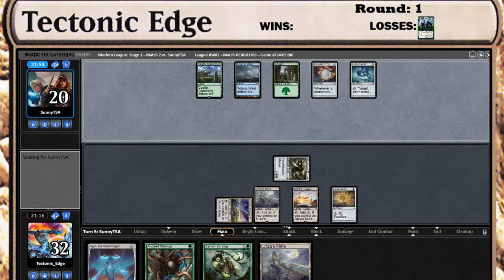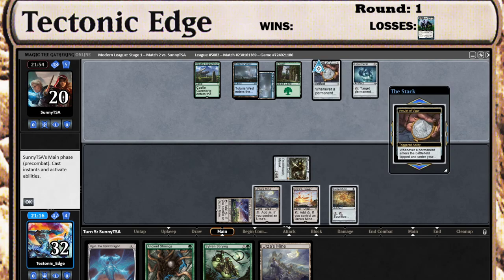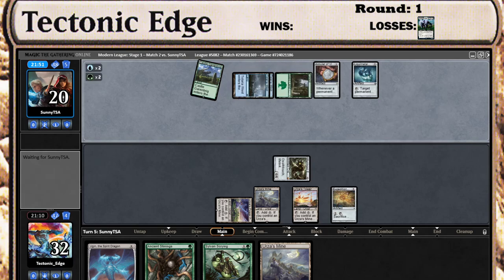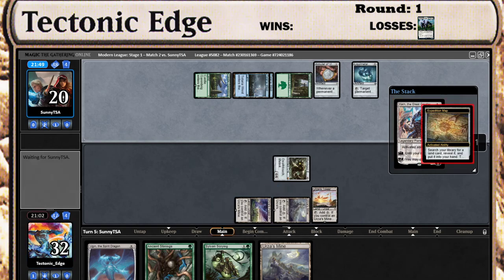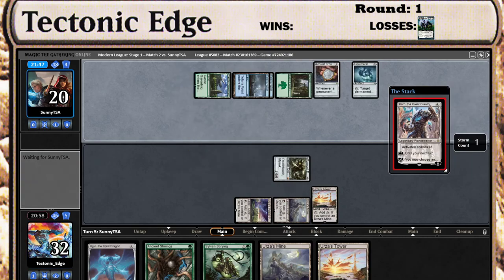He should have enough mana to play the Titan, but we're pretty set up for that. I think he would have done better instead of trying to take me off Tron. Now granted, had I not drawn a tower we still wouldn't have been in the best spot, but he would have done better to get in Boros Charm there. And there's another Karn. Well, that makes this a little more tricky. We'll go ahead and get another tower — it gives us a 50-50 shot he's not going to hit the right land.